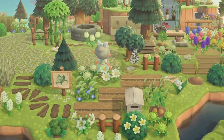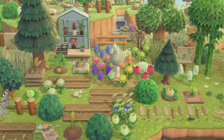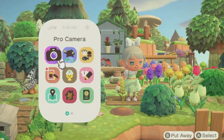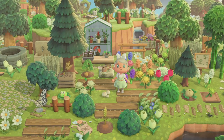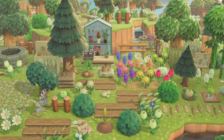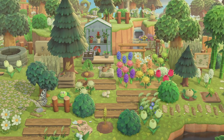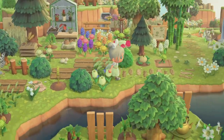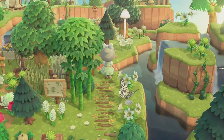Over here we have a little outdoor garden shop area. I wanted to add a little pop of color to my island, so that's why I added this garden area. It was nice to add in some colorful flowers because, as I've mentioned in past videos, when I'm trying to stick with one color scheme it can get kind of boring — so incorporating some color definitely helped me on this island.